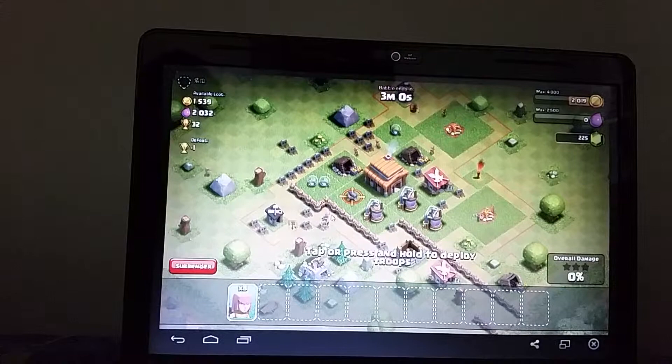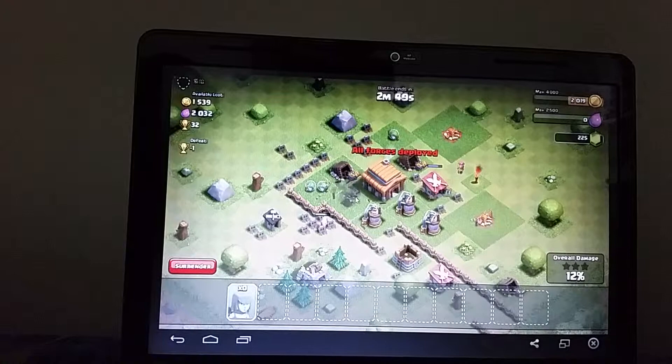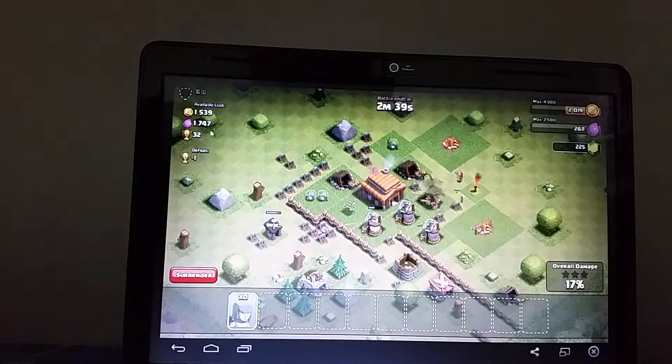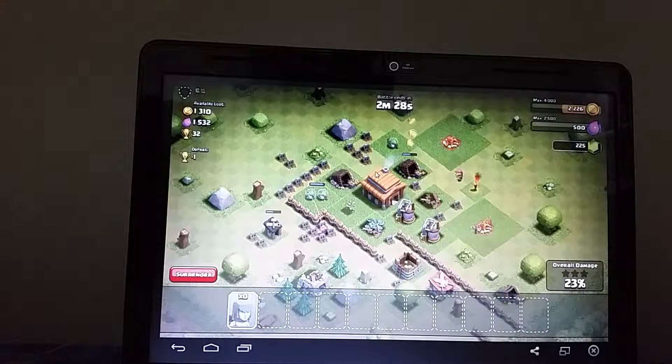Oh, there's a lot of elixir in here! Alright, I think I can get this one. I can put a couple archers right here, and then some archers over here to finish it up. Hopefully they can get that cannon — good. The rest is looking good, this is a fairly easy base. I'm gonna get a lot of trophies.